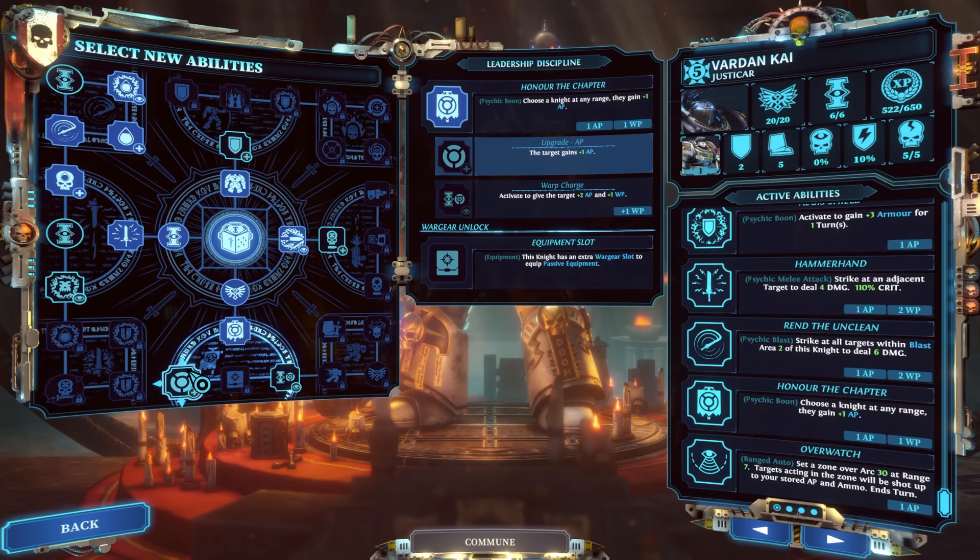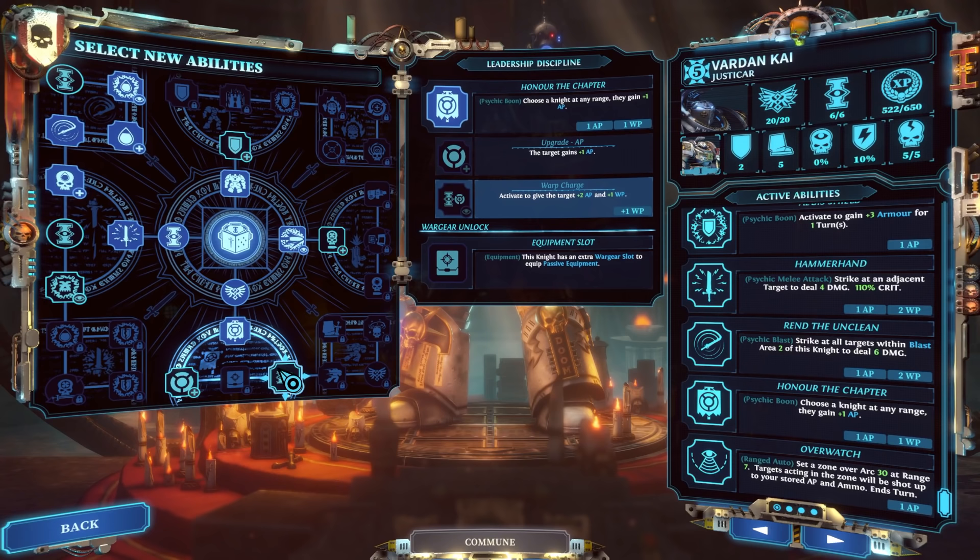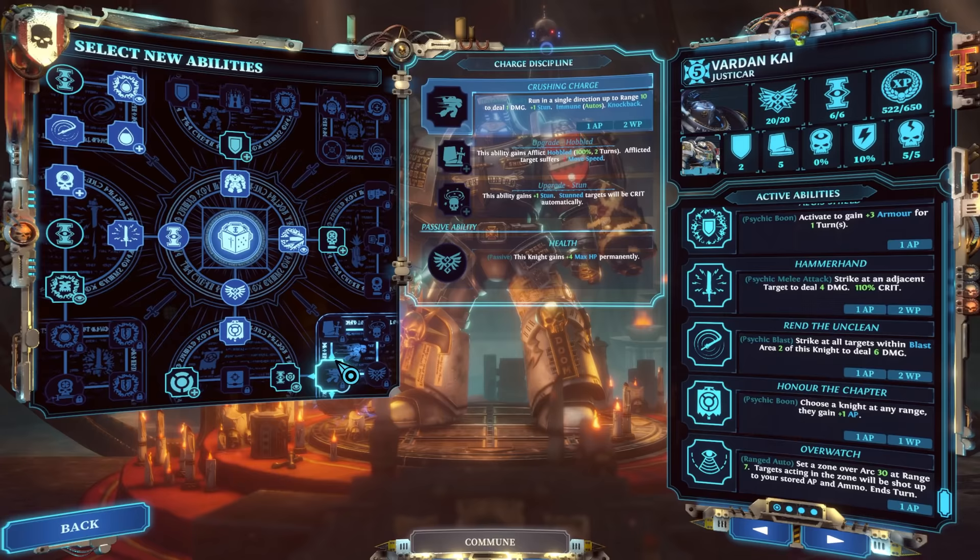Honor the Chapter really allows one knight to almost get an entire new turn. It's a great way to do a ton more damage in a big boss fight, or slog through the endurance portion of a mission leading to a boss fight — really, really crucial. Sticking in the utility portion, the Crushing Charge ability is nice. You spend one AP and move double your effective movement range — up to range 10 versus your current move of five.